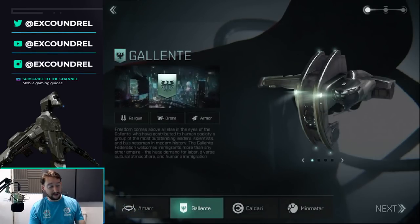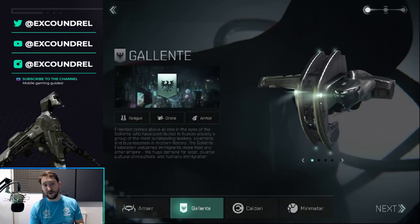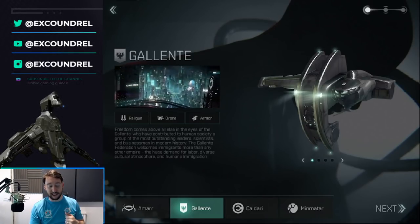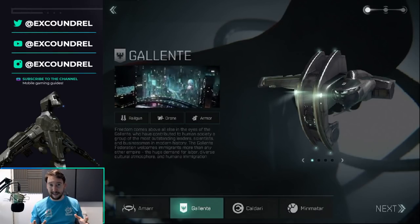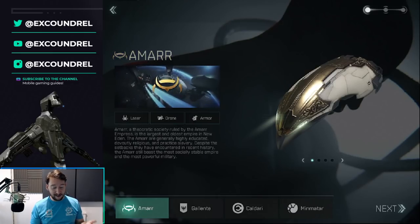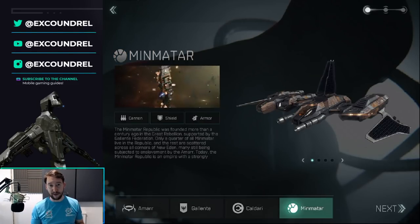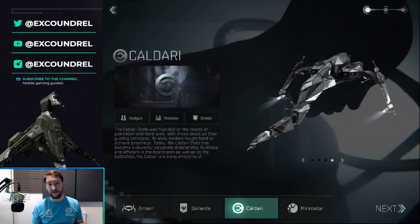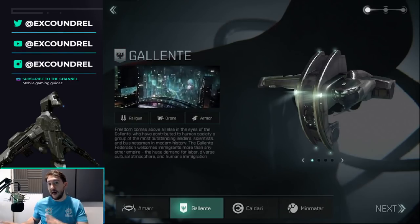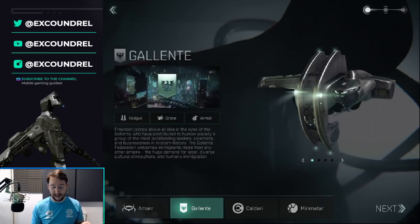The only thing that makes a difference is that ship trees in each race have different specializations. Gallente is railgun, drone, and armor. Amarr is laser, drone, and armor. Caldari is shield, missiles, and railgun. Minmatar is hybrid with cannon. But it's just the ships — you can make whatever race you want and fly another type of ship if you absolutely want to, as long as you have the money to buy or make it.